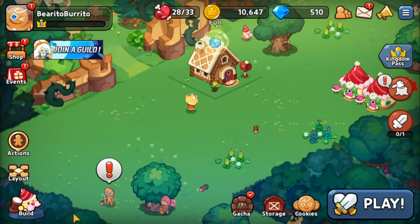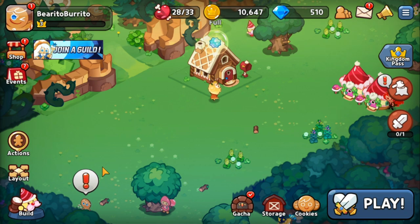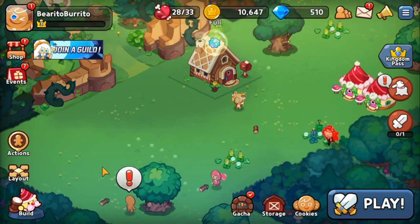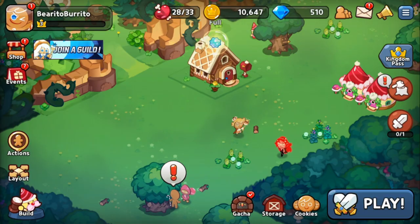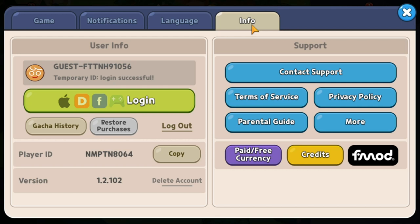To start off with this quick start guide for beginners, I'd like to give you a chance to re-roll your account. The re-roll works by summoning through the gacha system using all the gems you have. If you don't like the cookies you get, you create another guest account. This is a guest account I created — go to settings, then info.